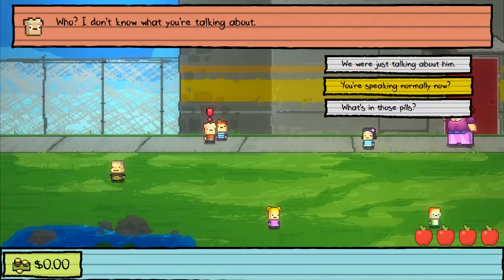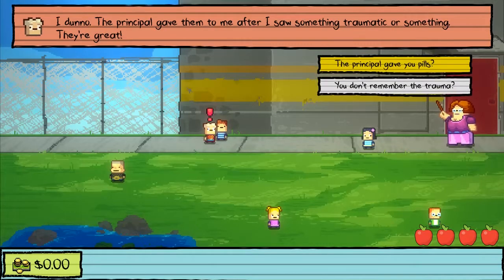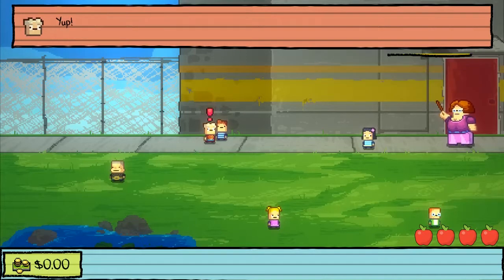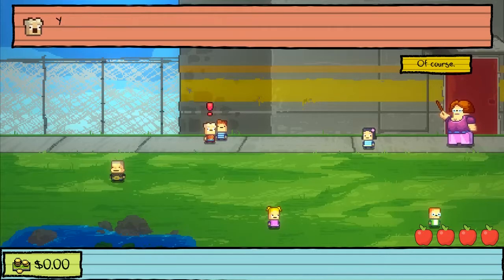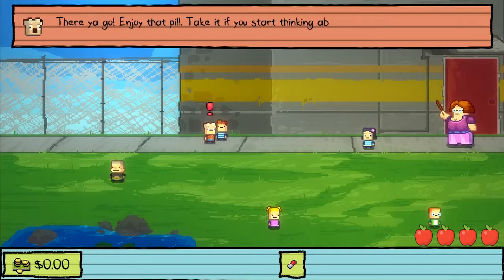I don't know what you're talking about. You're speaking normally now? What's in those pills? The principal gave them to me after I saw something traumatic - they're great. The principal gave you pills? You don't remember the trauma, the principal gave you pills. Is that legal? Probably not. You don't find that suspicious? I do. But he said that's a side effect of the pills. You want one? Sure. Enjoy that pill. Take it if you start thinking about Billy too much.